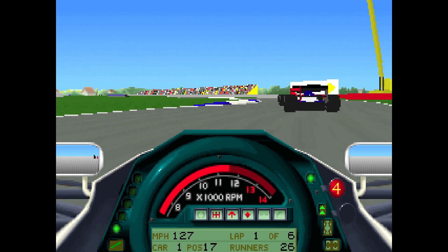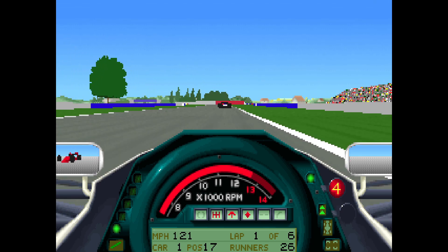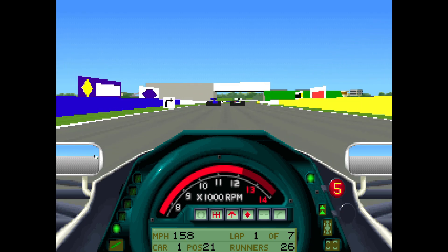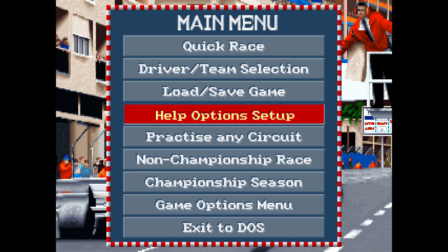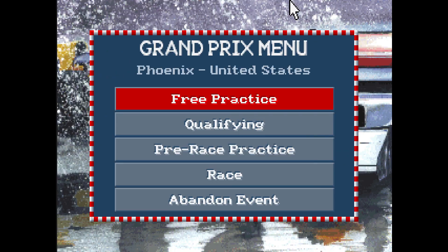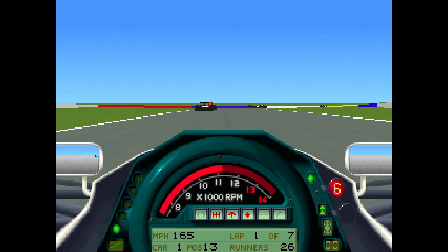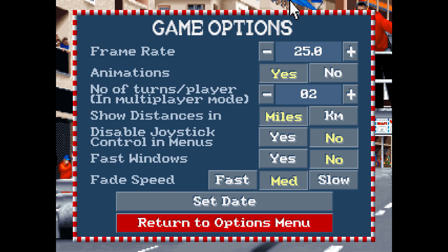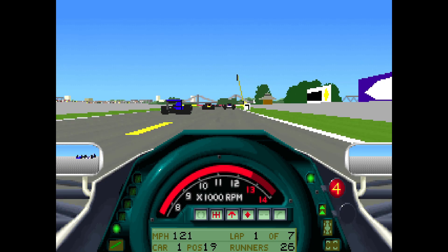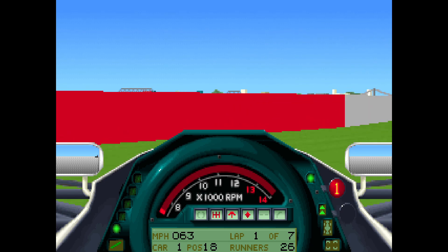Designed and programmed by Crammond for Microprose, with a small team of graphics and sound people and one additional programmer, Grand Prix was essentially a flight simulator but featuring Formula 1 vehicles and a track instead. You could tweak your car to an unparalleled degree, play through full races and seasons, and edit driver and team names. There were real physics and a sense of weight and inertia to everything, and if your machine could handle it, you could get 25 frames a second too.